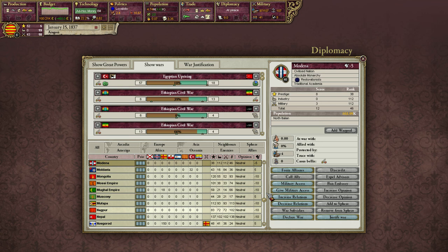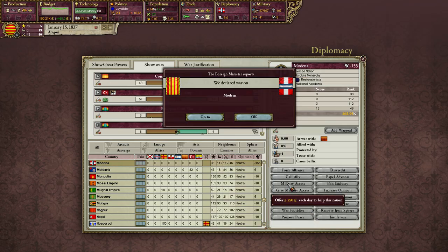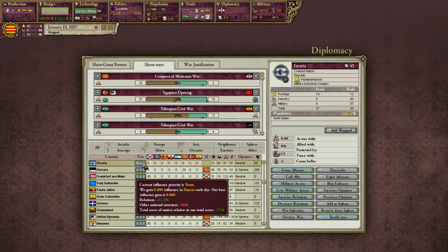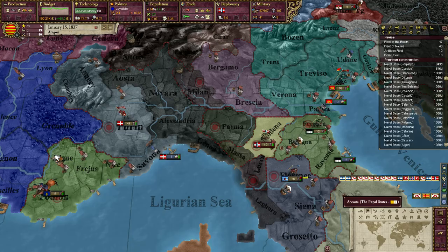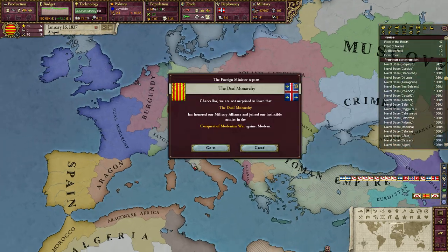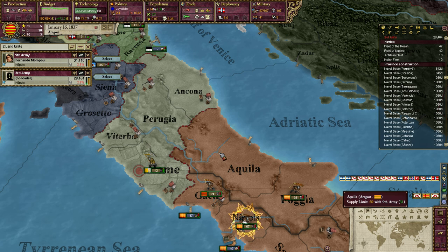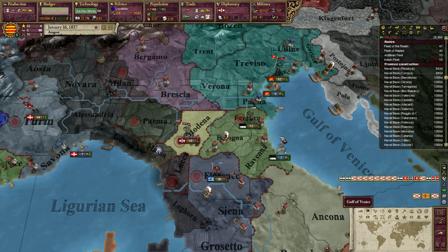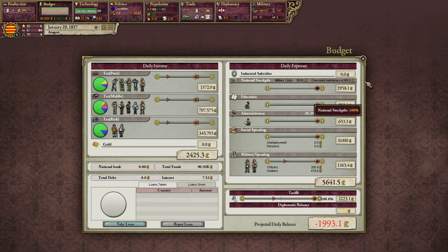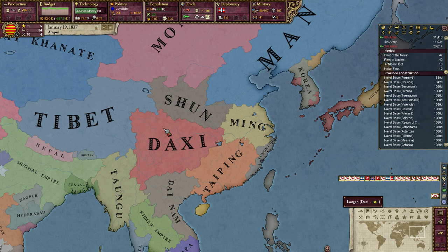I'm just going to declare war on Modena right now and call in my allies. I am actually allied with the Dual Monarchy — that's very interesting. I have also forgotten to start sphering someone here, which is something I should do. I'm just going to try and add two armies to my force, and most likely my vassals will very capably handle Modena. But I'm just going to send in two armies here just in case, spending some money on military supplies in order for them to have what they need to invade.